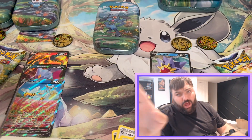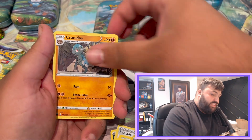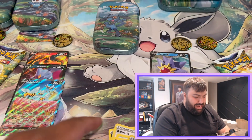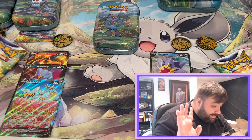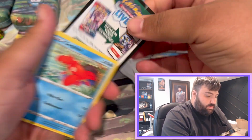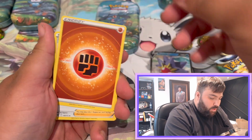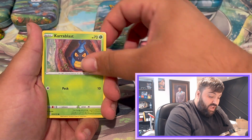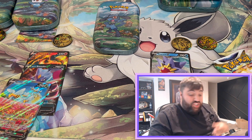By the way, these tins? Phenomenal — way better than that Cyclizar box I opened up. This is my last Radiant pack. No, no, no, no — Dan, you're almost at the perfect box here! The code was backwards on that pack — is Dan going for the perfect box? Everybody tune in to next week's Pokemon from Shuffle TCG. I'm sticking to Digimon — I had way better luck in Digimon. This is awful. And Dan gets a holo Dustox, so technically he got a hit in every single pack — just to throw it in my face.